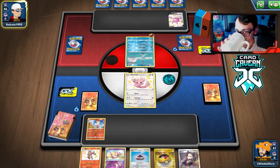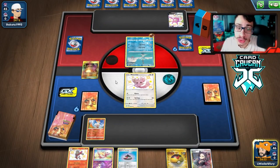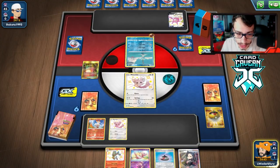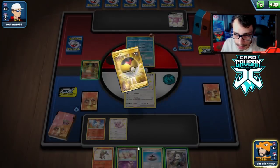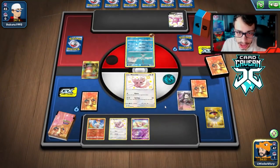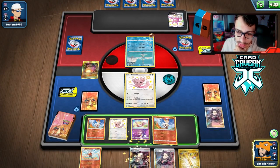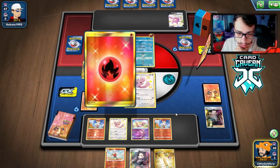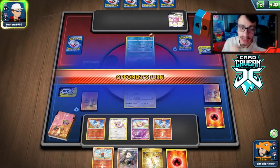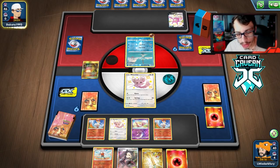We Marnie them, so whatever hand they have goes away. We got Giant Hearth and Level Ball — let's get Minccino number two to make sure we have a couple in play. We'll bench Mew now just to be safe. After the Marnie we didn't get any energy or Snorlax, which is unfortunate. Giant Hearth away, let's retreat the Minccino. Next turn we can Giant Hearth again, and if we draw well enough we might actually just go Cinderace, which would be great.